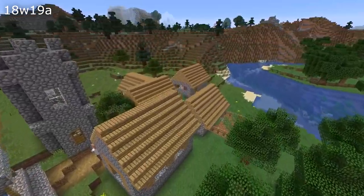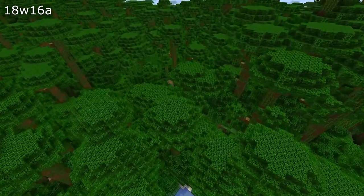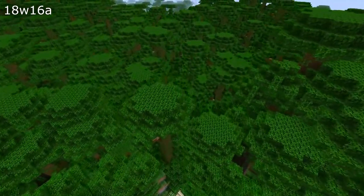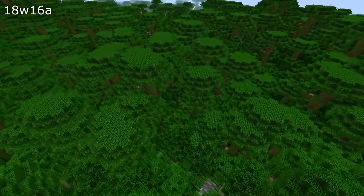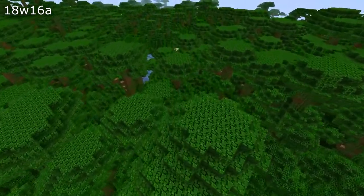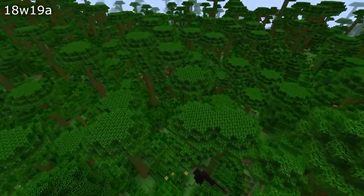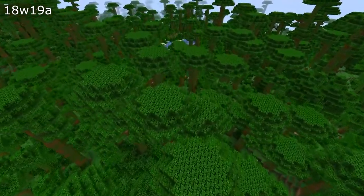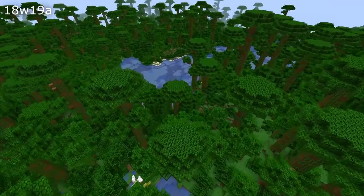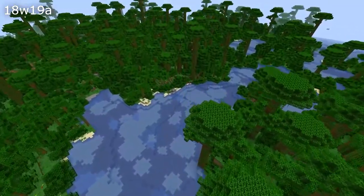Biome names have now been updated. Some notable ones: Extreme Hills is now called Mountains, Forest Hills is now Wooded Hills, and Mesa has been renamed to Badlands. Mushroom Islands are now known as Mushroom Fields. Mutated Extreme Hills (the M version) are now called Gravelly Mountains. Mutated Mesa biomes are called Eroded Badlands, and Mutated Savannah biomes are called Shattered Savannah biomes.